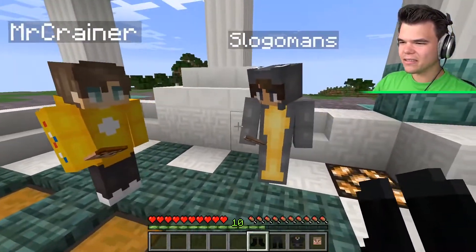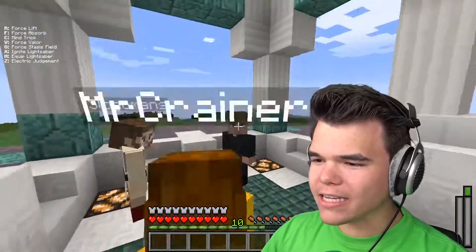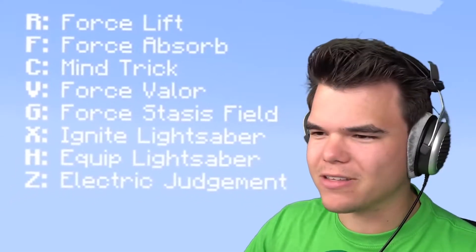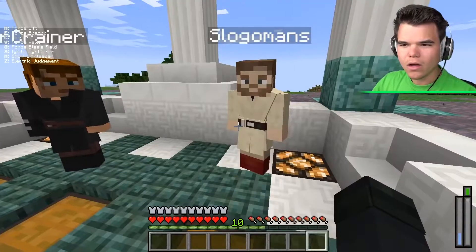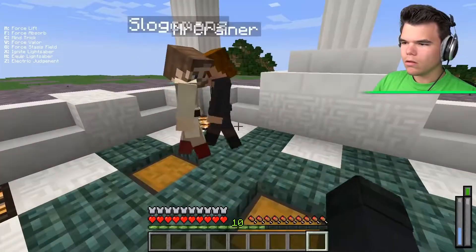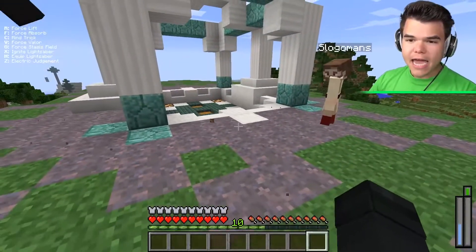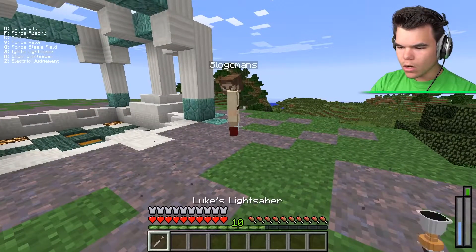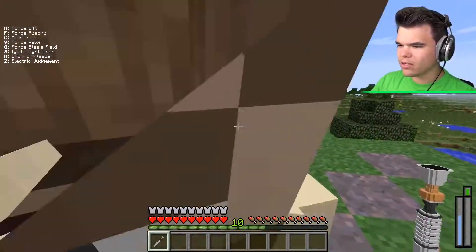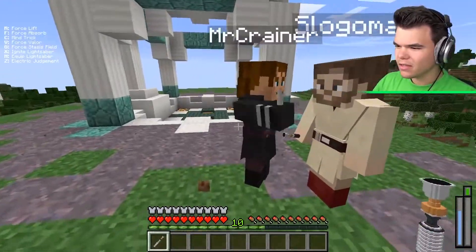They put on their Jedi suits and are impressed. A bunch of abilities appear in the top left corner of the screen. They immediately ask where the lightsabers are, find them by pressing H, and get them in hand. They try to figure out how to turn the lightsaber on - someone suggests clicking X.